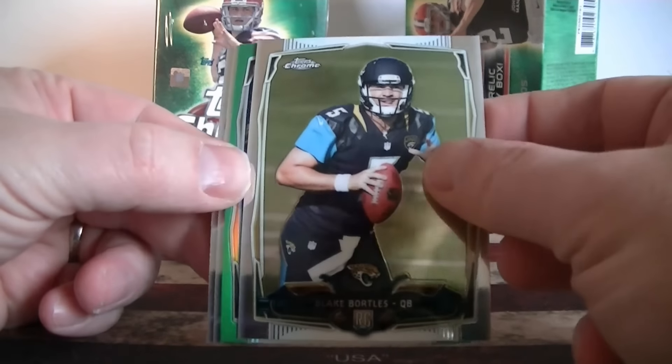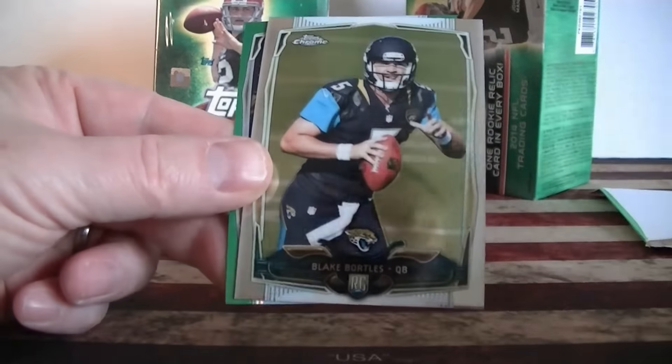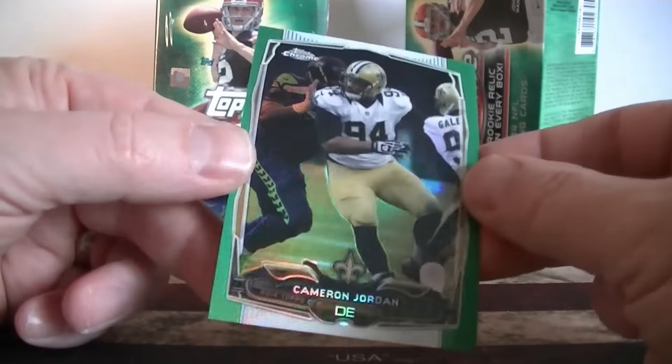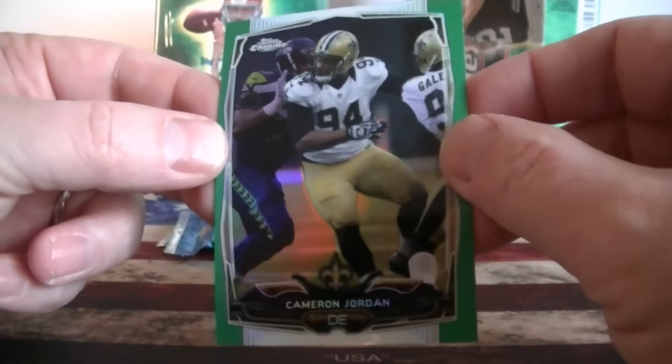Blake Bortles rookie card. We got a green refractor coming up — Matt Forte, Bernard, and Cameron Jordan again, a repeat. It's a non-numbered green refractor, and some good refractors out of this one.